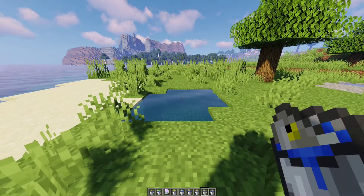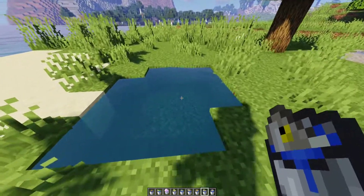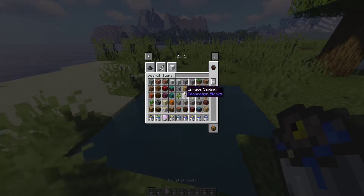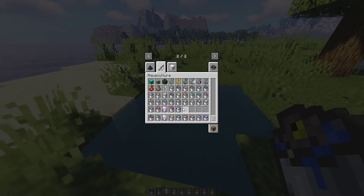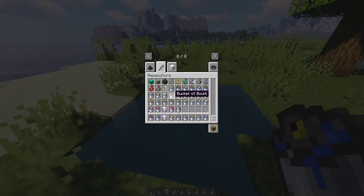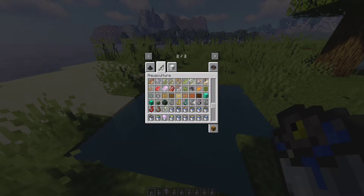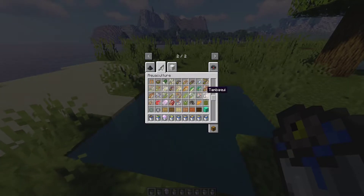The number 1 and final mod on our list is Aquaculture 2. What this mod does is add a lot more fish to your game — you can see there are just a ton more fish added. There are different kinds of hooks, you have mounts, and here you can see all of the fish that you could catch.